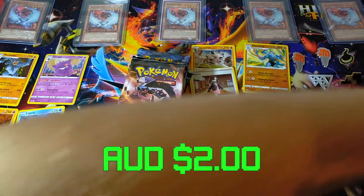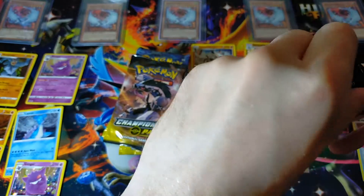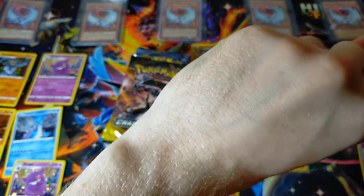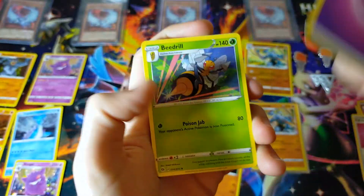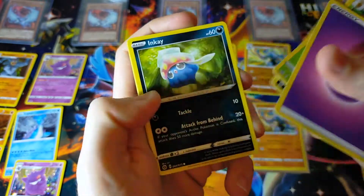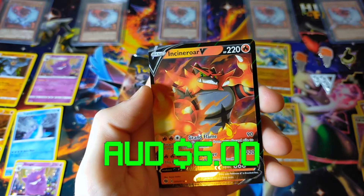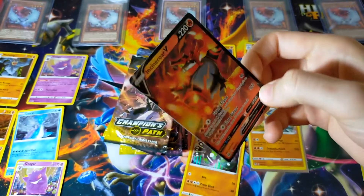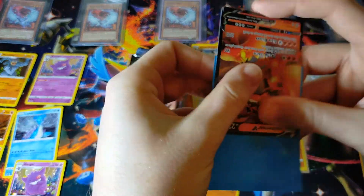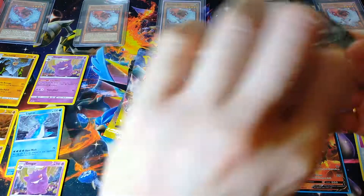Wow, that is a bad box — that is the worst pin collection box I've seen so far. Unlucky, but it's okay. We did get that misprint Machamp and we've still got 10 more chances today at getting our beautiful Charizard. We got Beedrill, Arbok, Hop, Inkay, Hattena, Kakuna, Rockruff, Vulpix, Swablu, and Incineroar V — that is our first hit of the video! Not anything too special but we've only pulled him once before, so that's pretty cool.